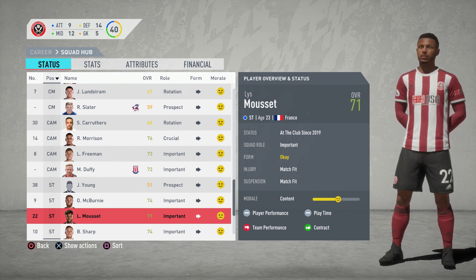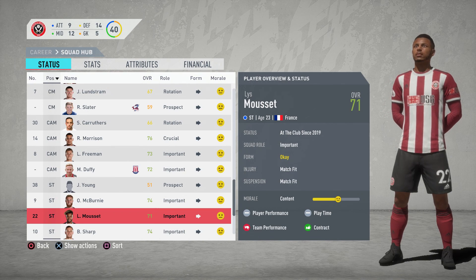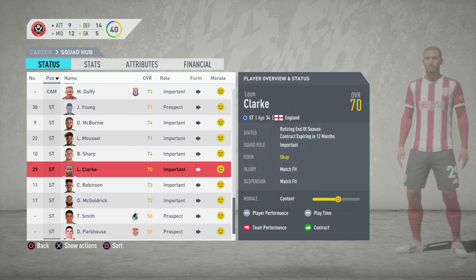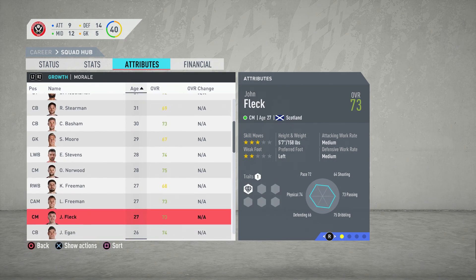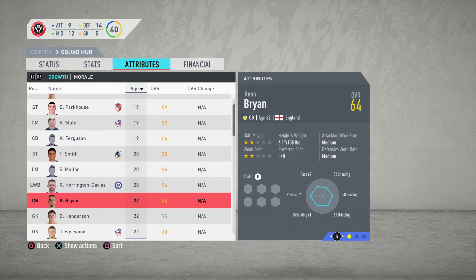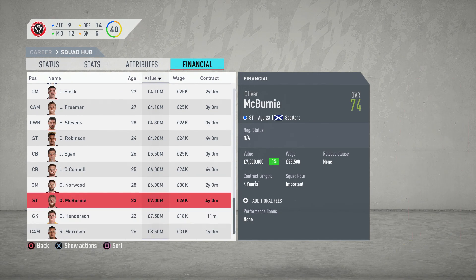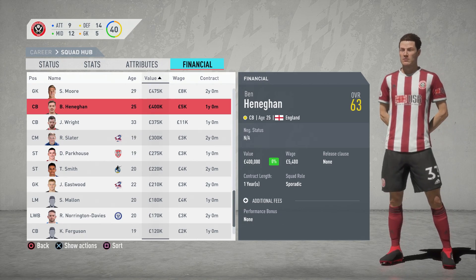We've got Ollie McBurney who plays for Scotland, though he's not really performed for the national team. He's performed quite well for Sheffield United though. Lise Mousset - we had him last year in the Bournemouth career mode. Billy Sharp is the main man. We've got quite a lot of older players here at Sheffield - a lot of players in their 30s and most of them are the best players in the squad. We've got a few young players but we need more. We need to go and try and get more players. Rubble Morrison, Dean Henderson and Ollie McBurney are all over 7 million value.